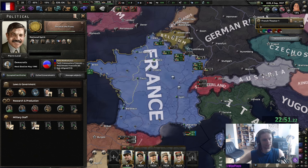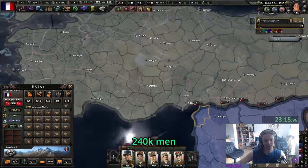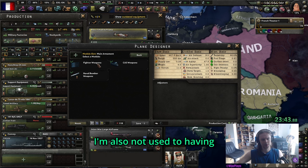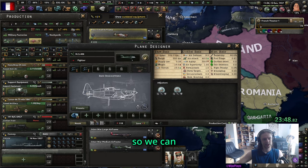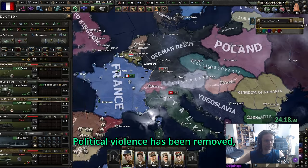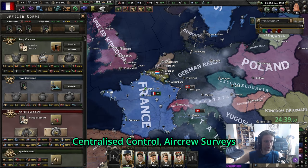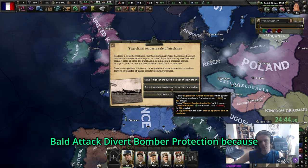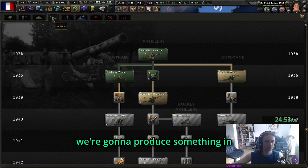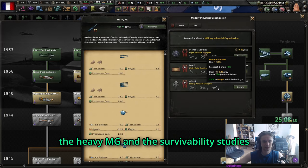More communists for us. Political violence has been removed - there we go. We've done nothing; we can just ban communists the old-fashioned way, or just do some raids. Centralized control, aircrew service, fault attack, divert bomber protection - because we're not going to produce any bombers in the next four years. We can get the heavy MGs and survivability studies.